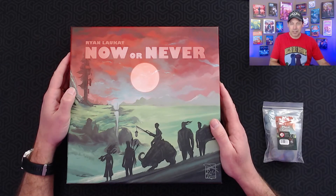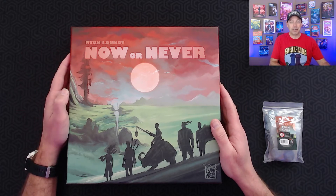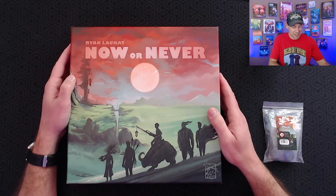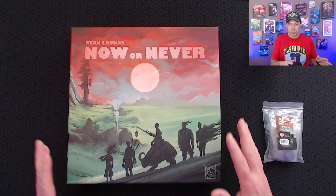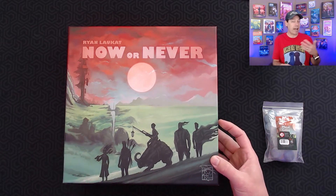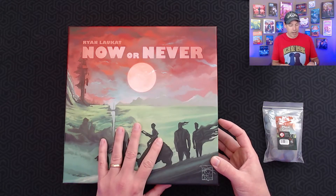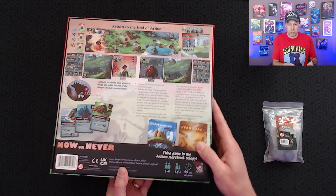I pre-ordered Now or Never after having a chance to play it online when it was first in prototype form about a year ago, and that's how I actually met Bryce and Allison from Better Half Review, so I'm wearing the shirt today in honor of that memory. I really enjoy Red Raven games — I've played Above and Below, I have Near and Far, and I'm getting ready to try to get into that game as well. When I played the online prototype version of Now or Never, I knew this one would be one that I'd really enjoy.